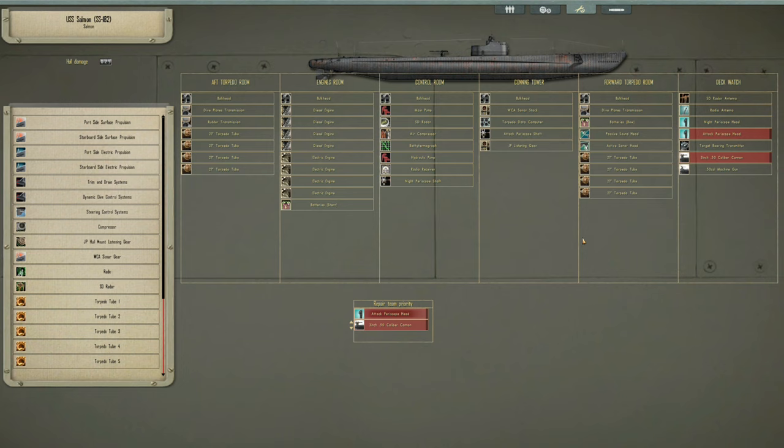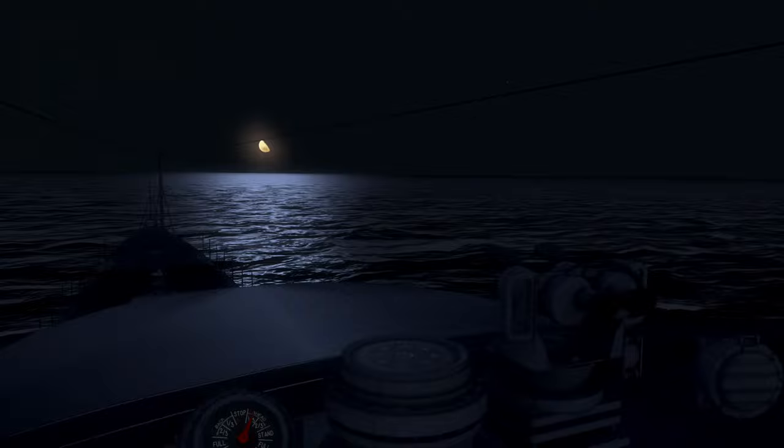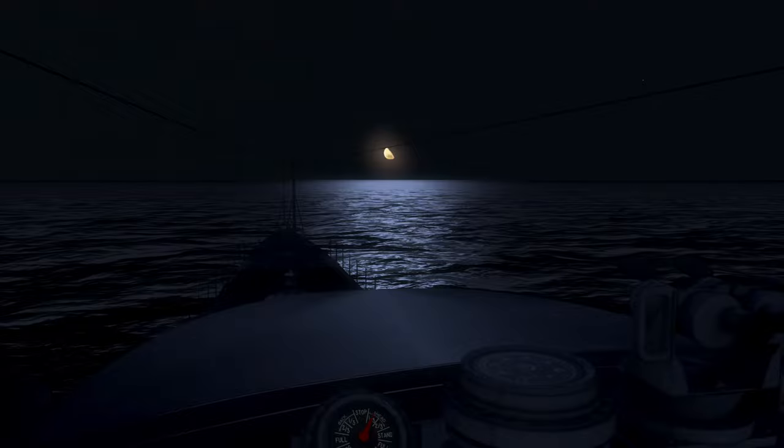We've got a little bit of damage: the attack periscope head and the 3-inch 50-cal cannon are both damaged and under repair. Looking at the torpedo tubes, we have torpedoes being reloaded — plenty fore and aft — so we can continue to hunt in this vicinity. Due to the pace the task group was going, it's unlikely we'd be able to get ahead of them. They're way behind us, so catching up and setting up another ambush would be very challenging indeed.